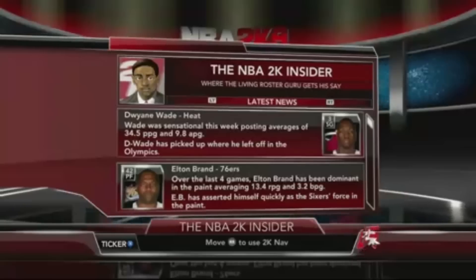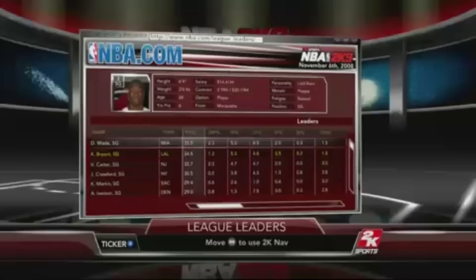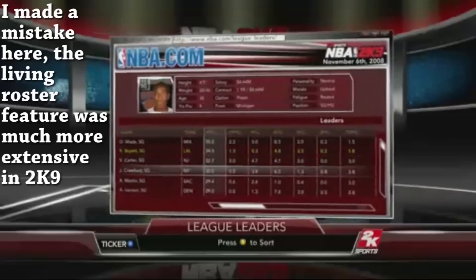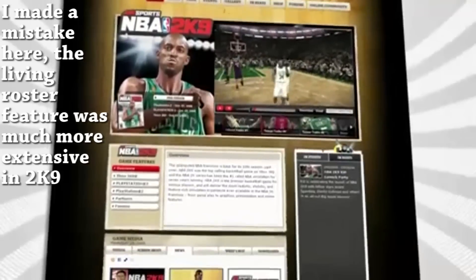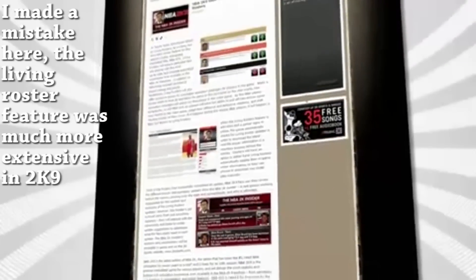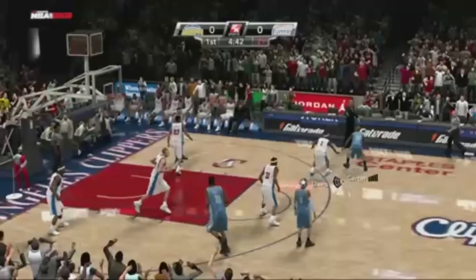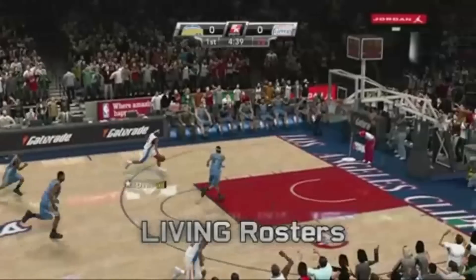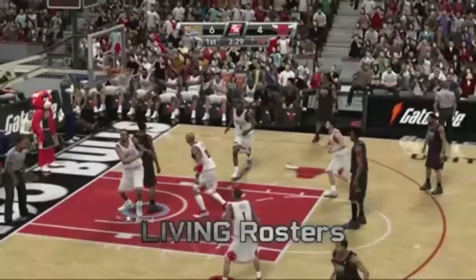Also, something funny I found on the back of the case: one of the features listed is 'living rosters,' which basically meant if a trade or an injury happened in real life it would show up in 2K. Cool to be connected to the real world, but I can definitely remember in 2K8 rosters being updated when the Shaq to the Suns trade happened, so this was kind of already a thing. Also, back when players used to get injured you still had the option to fix your lineup online and play with the healthy roster — way more intelligent and logical than today's 2Ks, where a player gets injured and you don't get them back until the offseason.